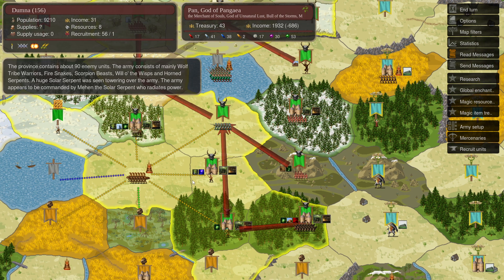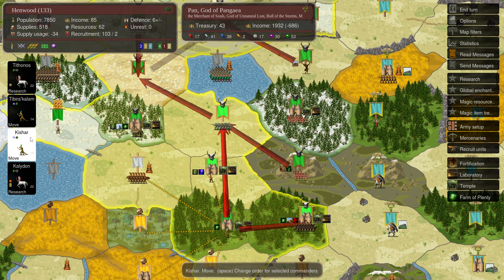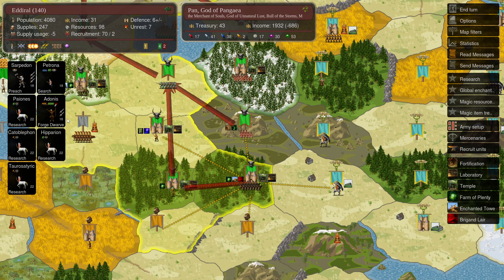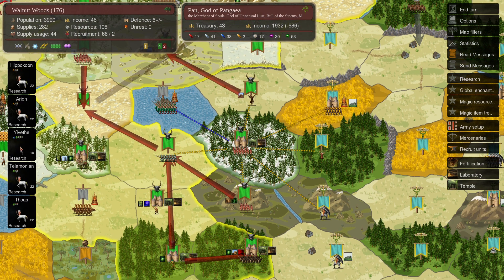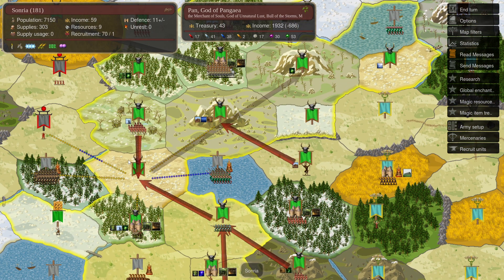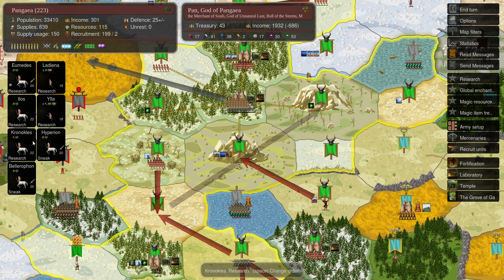A Pan is moving to 169. We have our Shamans moving out to do some site searching for astral now. Forging a Dwarven Hammer with this Pan, and also site searching with a Water 3 random Dryad — very, very nice.